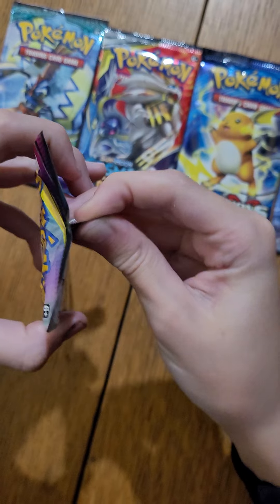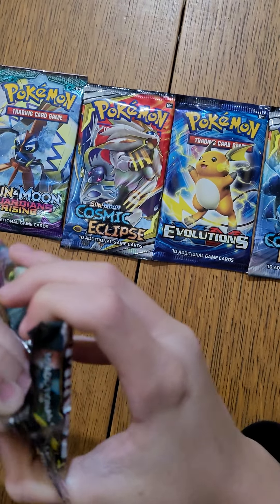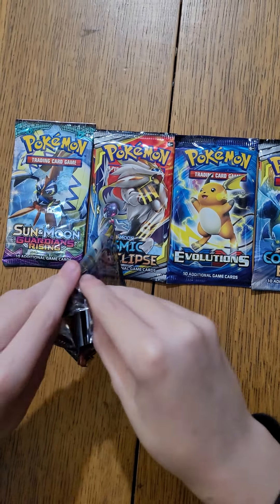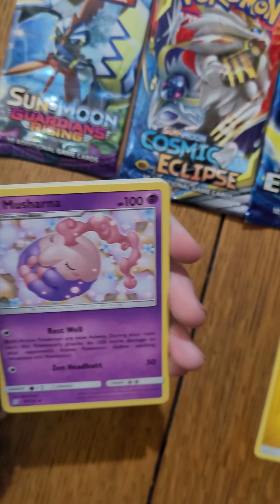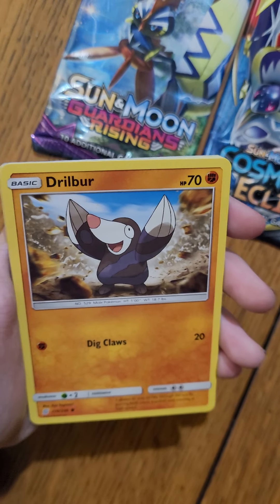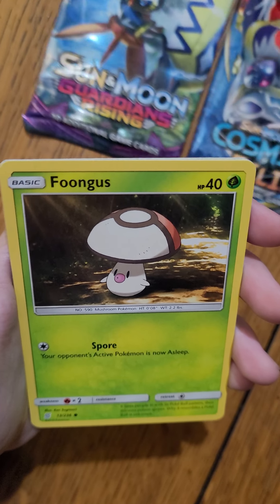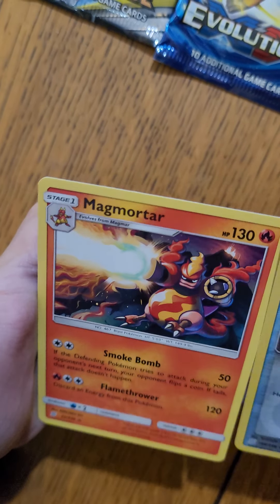Sun and Moon Unified Minds first. Electric Energy, Masharna, Misty's Favor, Noctowl, Drilber, Slagoth, Fungus, Hone Edge, Magnemite. Reverse holo is Great Potion and the rare is Magmortar.